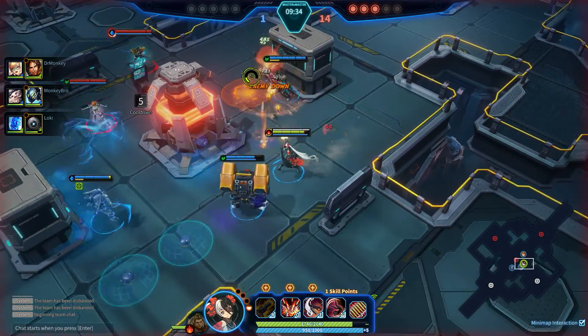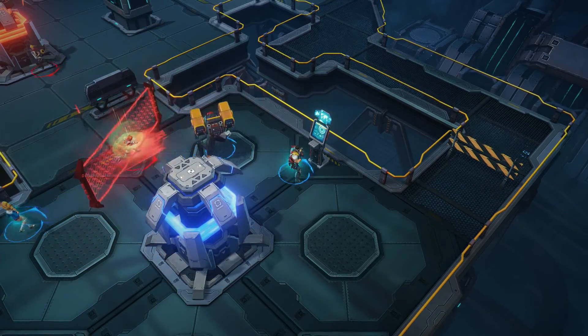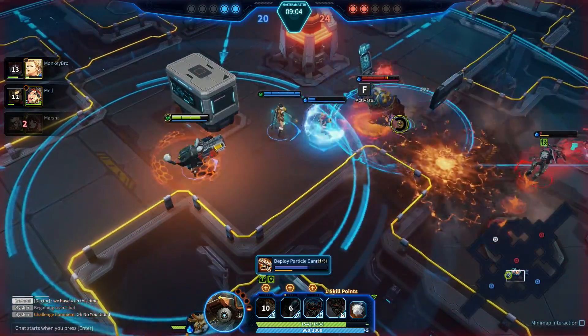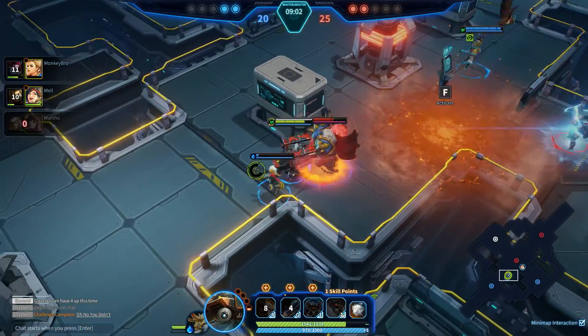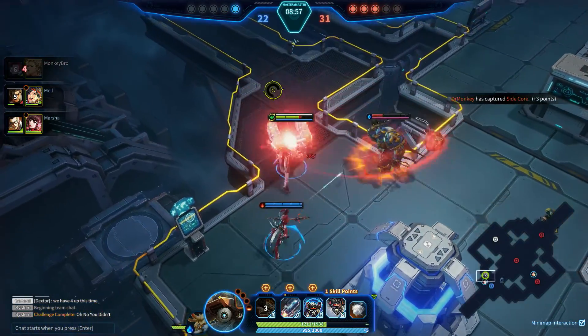Hard Point Capture pits two teams of four against each other to capture and control objectives to earn points for their team. The first team to 500 points, or the team with the highest amount of points when the 10-minute timer reaches zero, takes the match. This mode also features different stages with their own unique properties.